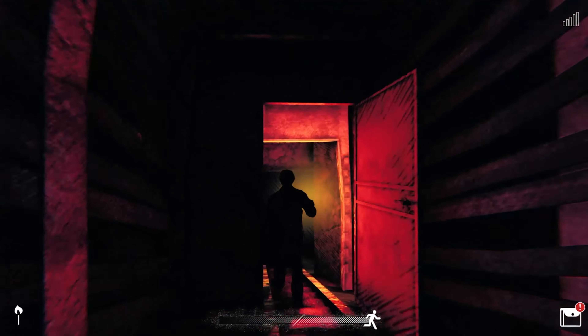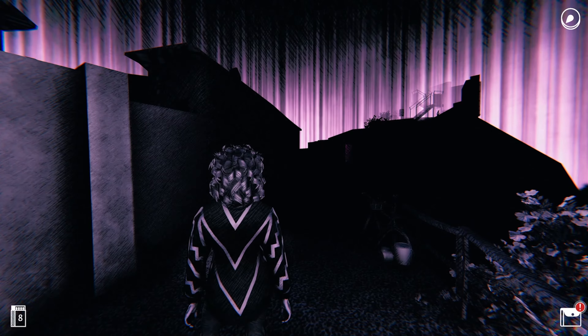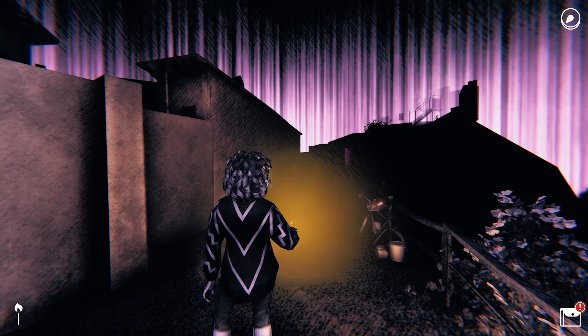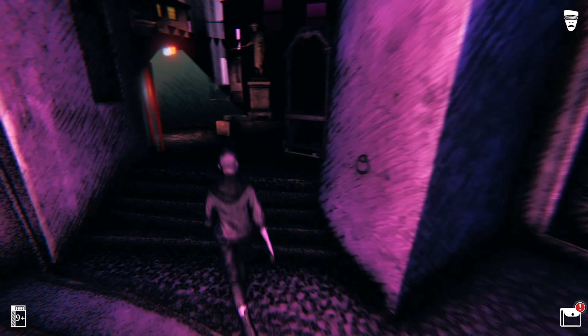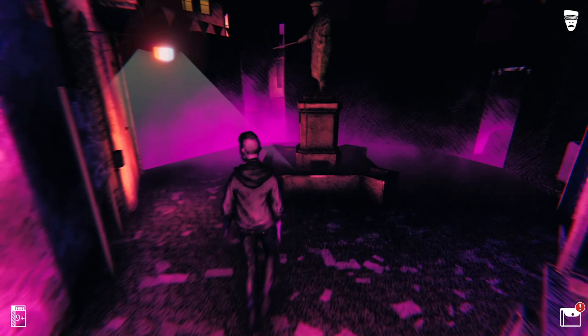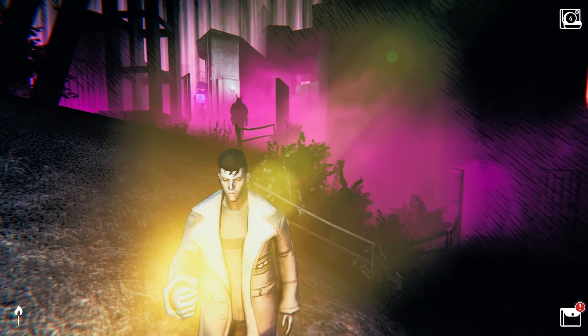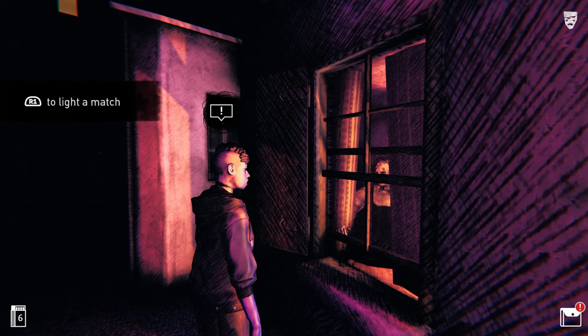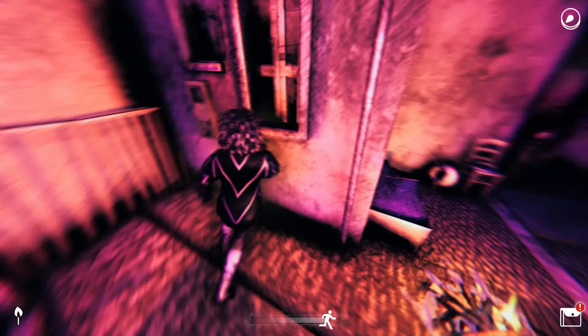Use matches to light your way, mark where you have been, and find hidden objects. As you explore the winding alleyways of Gravoie, be careful — you are not alone roaming these streets after curfew. Some will help you, some will try to stop you, and something is hunting you.